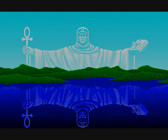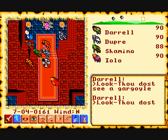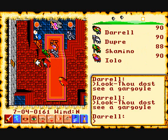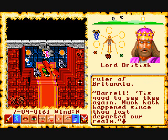Once you've made your choices the game begins, and you start off in the middle of a battle with gargoyles in Lord British's castle. Lord British is a good guy and gargoyles at this point are the bad guys. You also have three other party members with you: Dupre, Chimino, and Yolo. After killing the gargoyles, the castle is safe again and you're allowed to start roaming around and talking to people. The first one you'll talk to is Lord British.